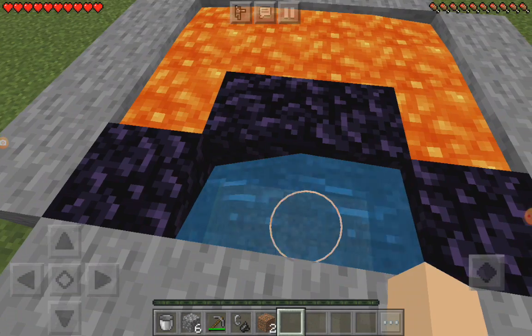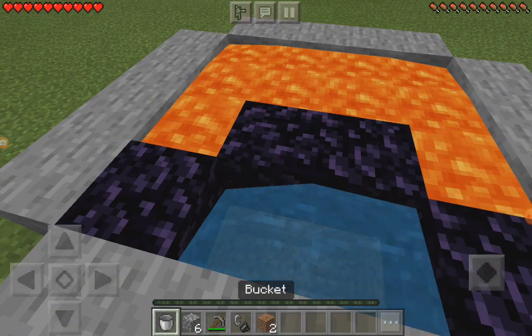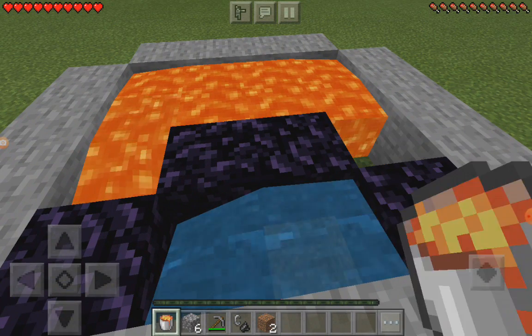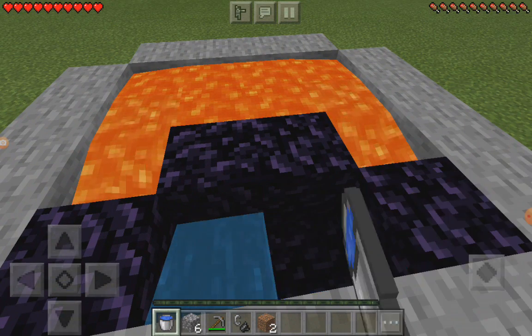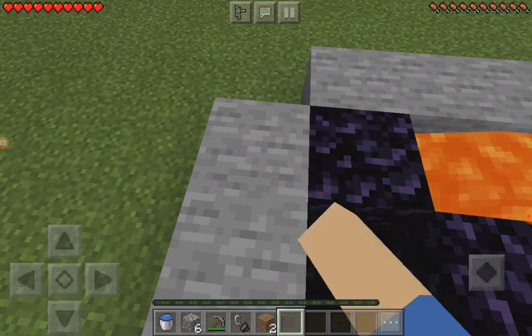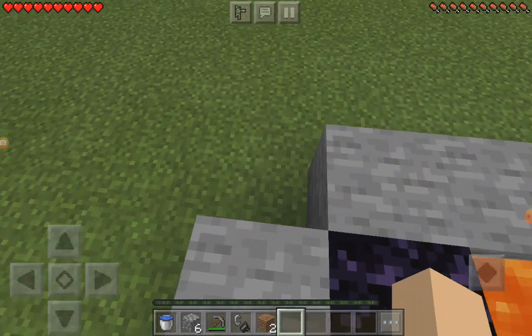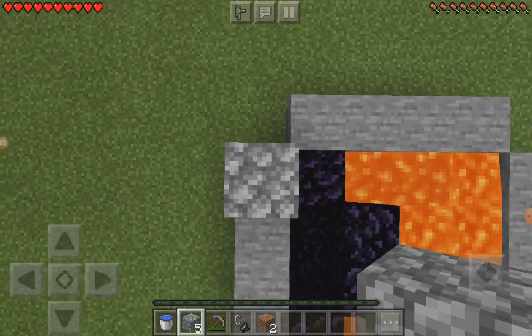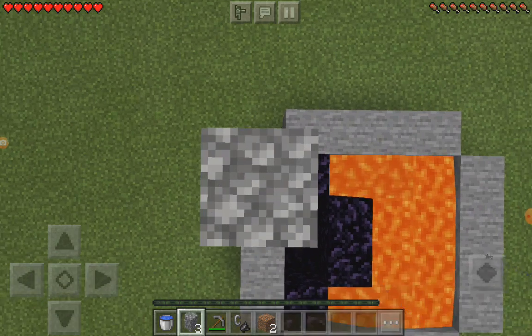But if there was already lava down there, you don't need to do this because the next step is just get some lava and put it down there. And then you pick up your water, and then you see this, you go next to it, and you go up three blocks — one, two, three.